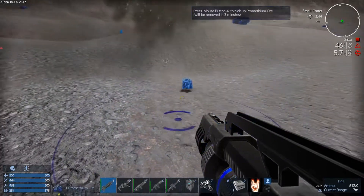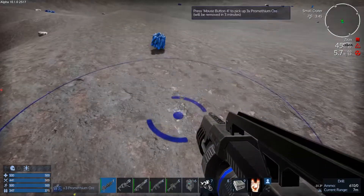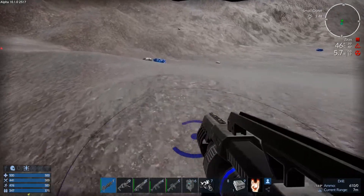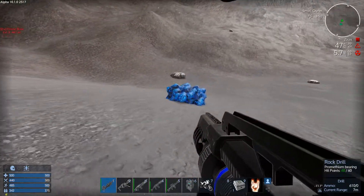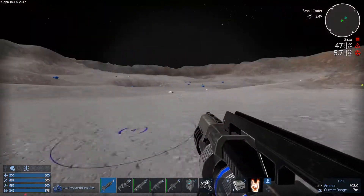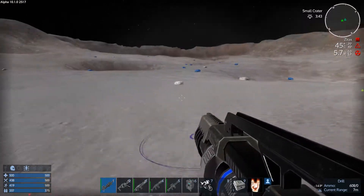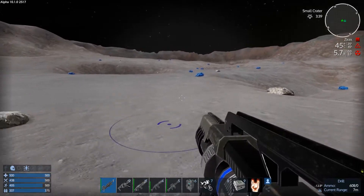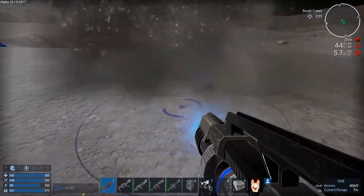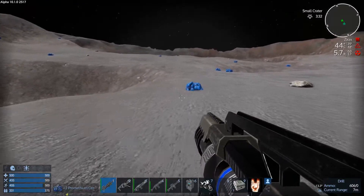I keyed the medium thrusters to another thing called heavy load, so that I can activate it when we have a lot of cargo. Now we're going to the moon — I'm already there. If you find a Prometheum deposit, let me know. Not yet, but I am finding tons of Prometheum stones everywhere. I figured there would be some inside the craters specifically — I'm in a big one right now. It says small crater, but it looks huge to me.